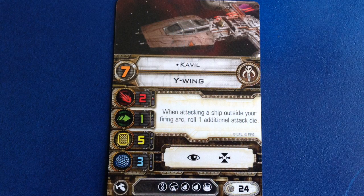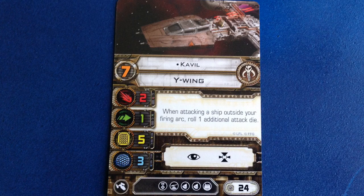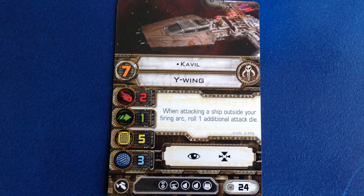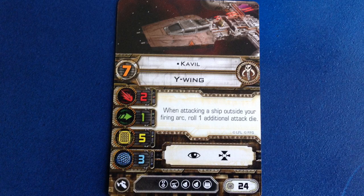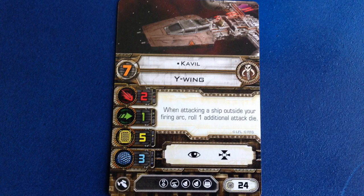Today we're going to be building Cavill, who costs 24 points, has a pilot skill of 7, and a really excellent ability. When he attacks an enemy ship that's outside of his arc, he rolls one additional attack die. This beefs up any turret and makes Cavill a real threat against arc dodgers like Soontir Fel and Whisper.